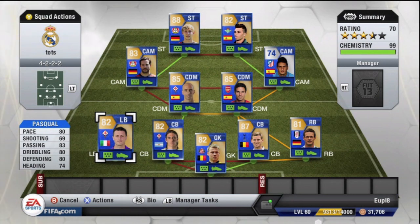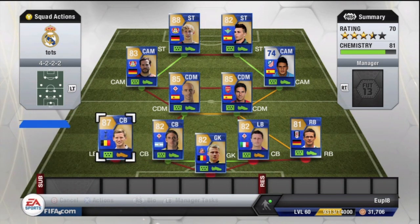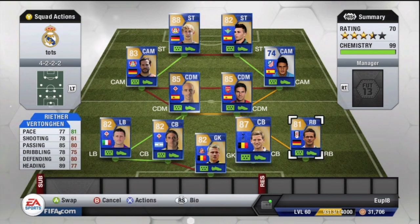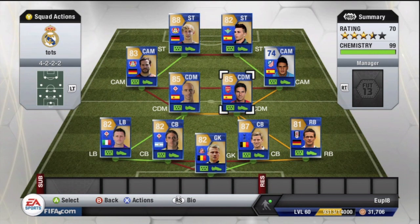Pascual is a decent player: 80 pace, 83 passing, 80 dribbling, 80 defending, 74 heading — pretty good at coming out and passing the ball, so give him a try. Ritongan is obviously a fantastic player and did cost a lot — 206,000 coins — the most expensive player on this team, but well worth it. There aren't many center backs in the Premier League or in the game that can compare. Wreather is solid, didn't cost much. The CDMs were very impressive, interesting, controlled the game, and were the high points of this team.